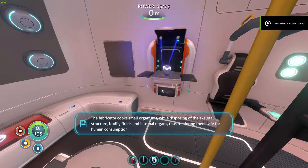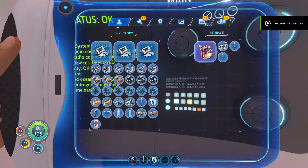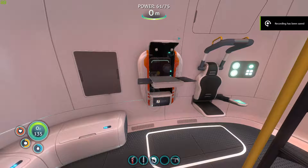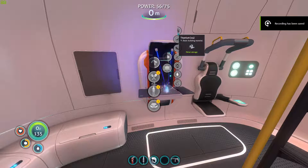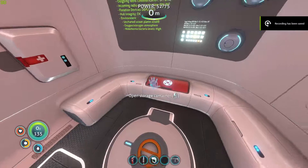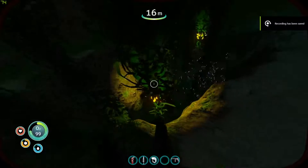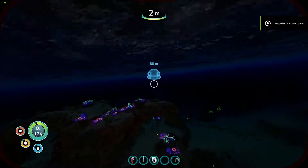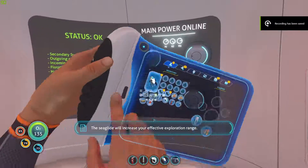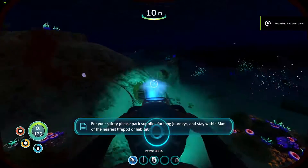The fabricator cloaks small organisms while disposing of the skeletal structure, bodily fluids, and internal organs, thus rendering them safe for human consumption. I've got so many materials, Jesus Christ. I've got so much metal salvage, I didn't even notice that. Alright, I don't want to make a wiring kit, I want to make some titanium. There we go. Right, how do you make a sea glide? Lubra... oh, for Christ's sake. Right, we'll make the copper wire right now. Excuse me? Excuse me? Excuse me? Bloody hell, man. Oh, the sea glide — beautiful. The sea glide will increase your effective exploration range. For your safety, please pack supplies for more excursions, and stay within five kilometres of the nearest life pod or habitat. Beautiful.